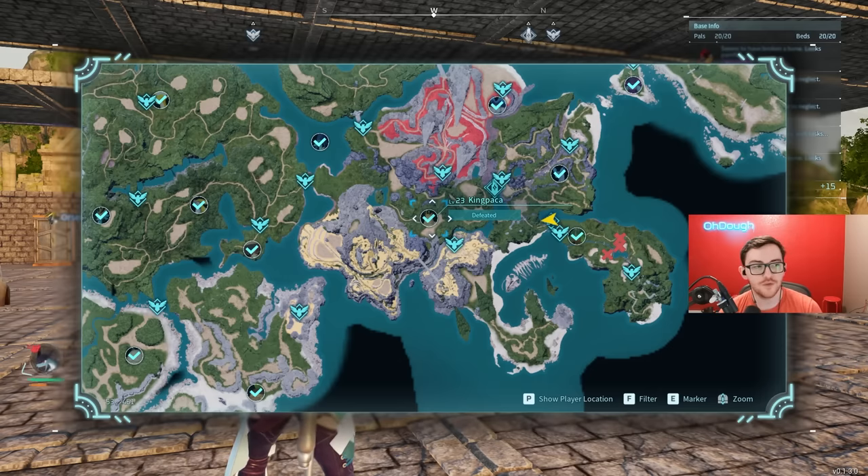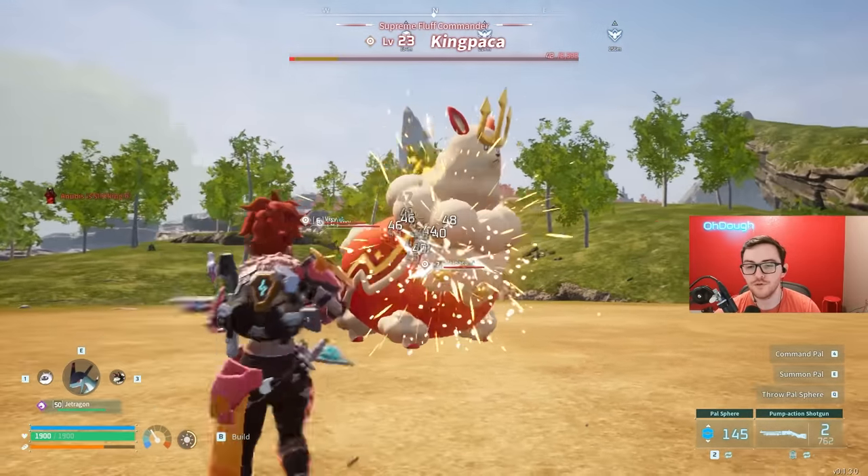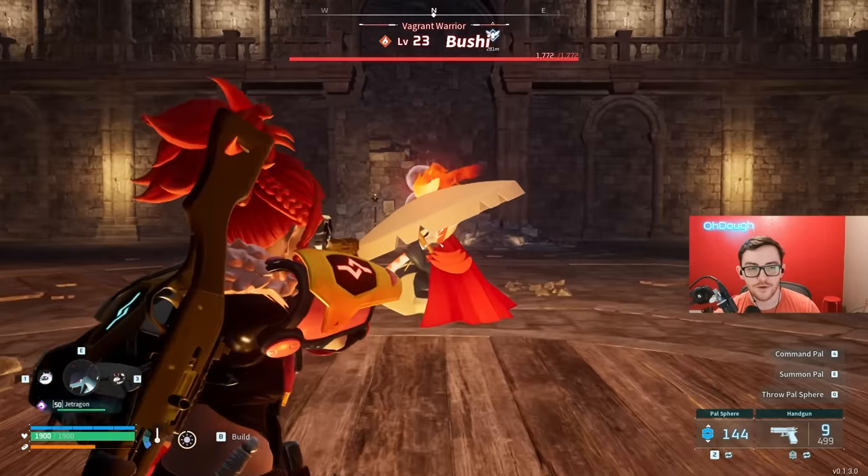King Pocket at level 23 drops the legendary bow schematic — not too hard of a fight and a very good thing to have early on, also super close to spawn. Left of him, we got Bushy, who drops the legendary crossbow schematic, and they're also level 23.